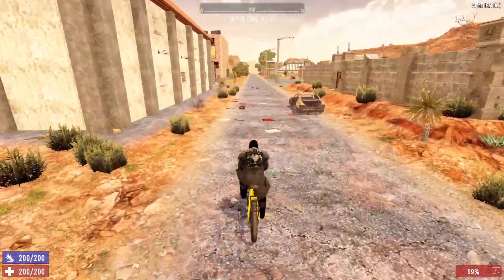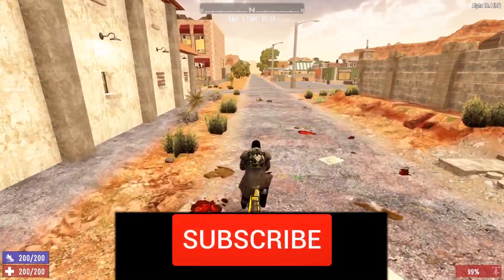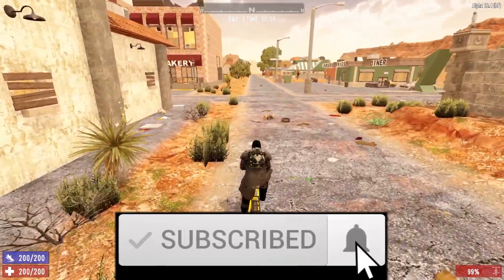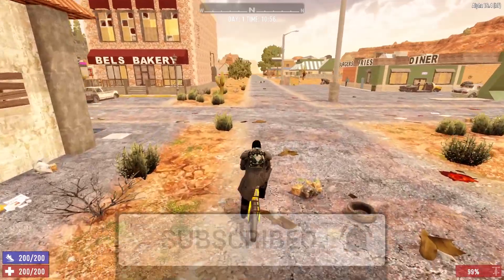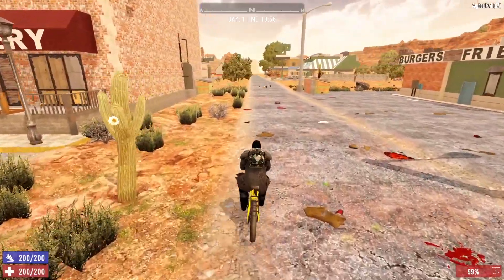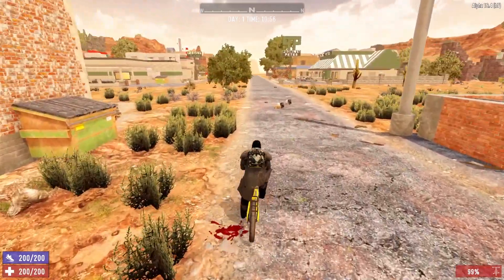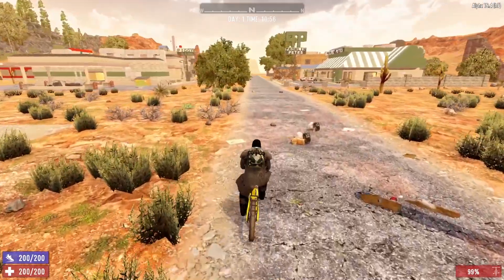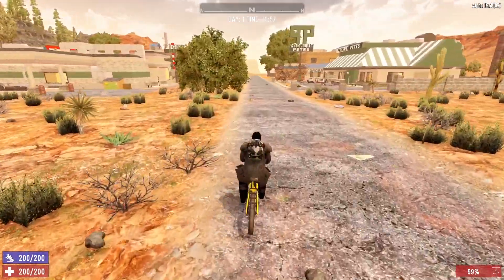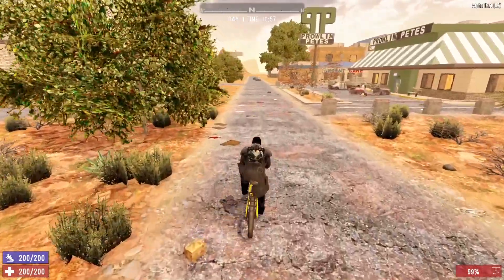The bicycle isn't the most fancy form of transportation in Seven Days to Die. However, in the early game it can be a huge benefit. It allows you to get to quest POIs or certain locations you have your eye on a lot faster than by simply running. Plus, it offers you a little bit of extra storage, which is always nice. All in all, the bicycle is an excellent starter vehicle in Seven Days to Die.